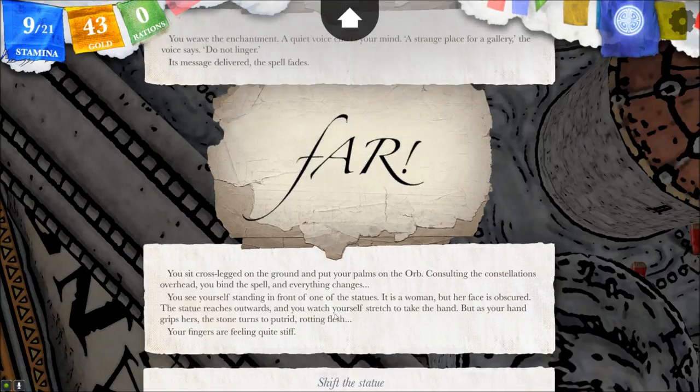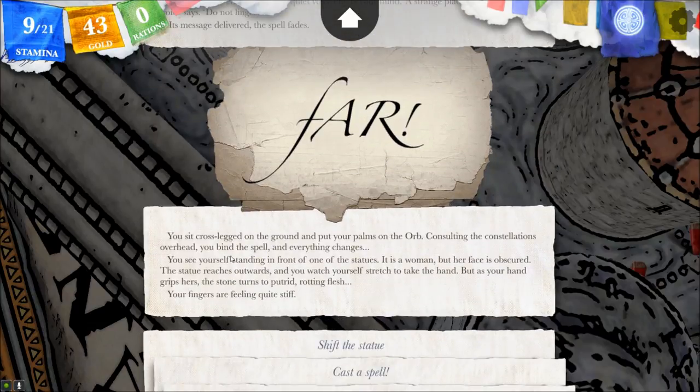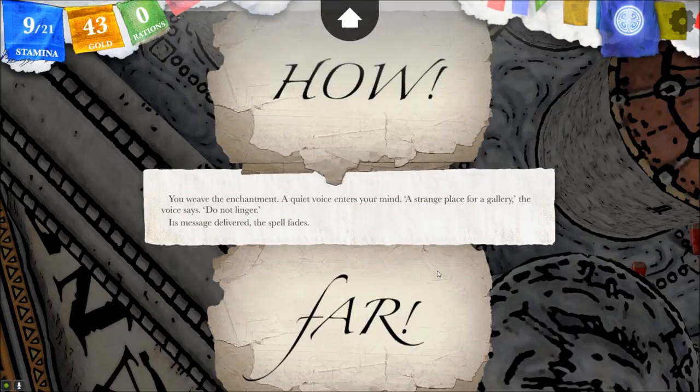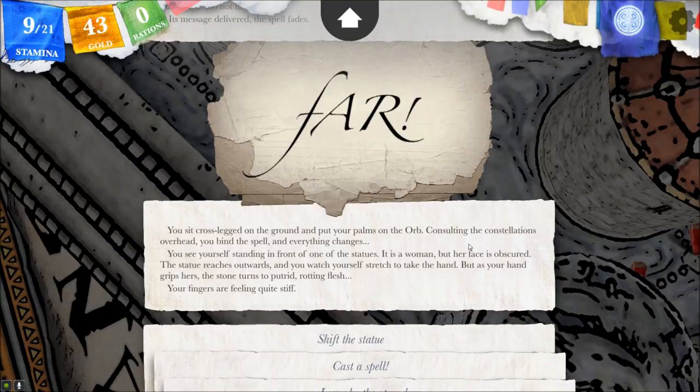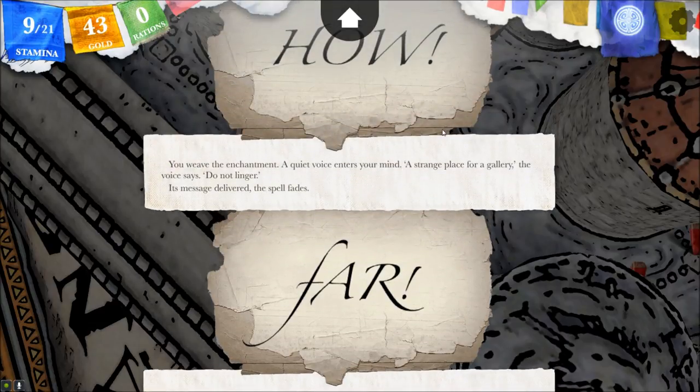I'm not sure what's going on with this vision. I try to use the Far spell — seeing the future whenever we can. It doesn't cost anything, and I often get interesting results. So we reach out to take the statue's hand, but the hand turns to putrid, rotting flesh. So are these actually corpses in truth?